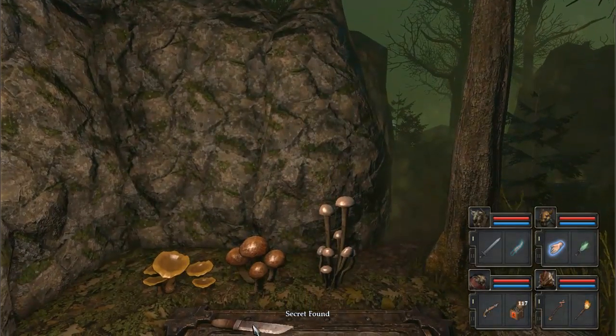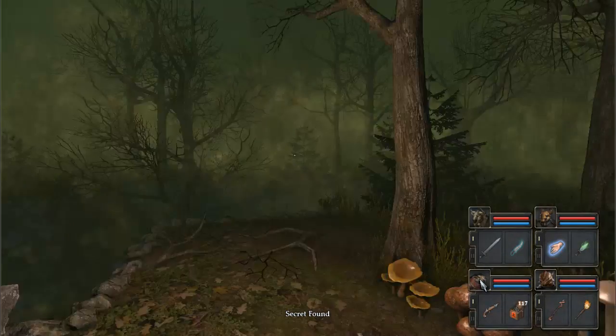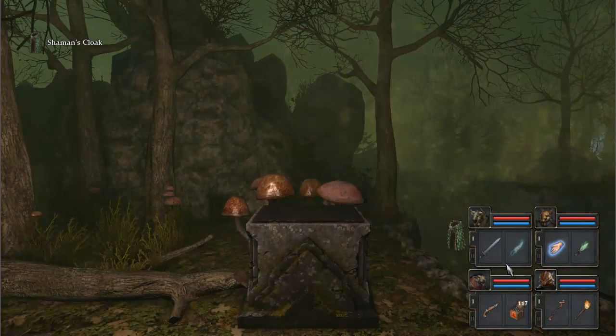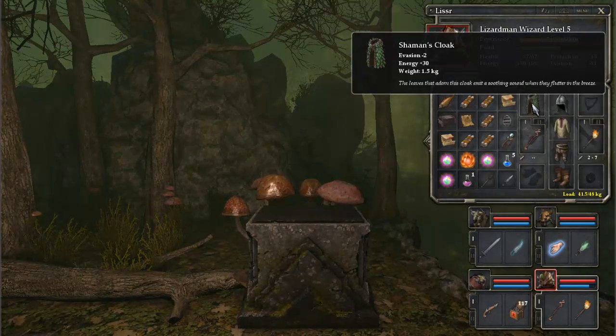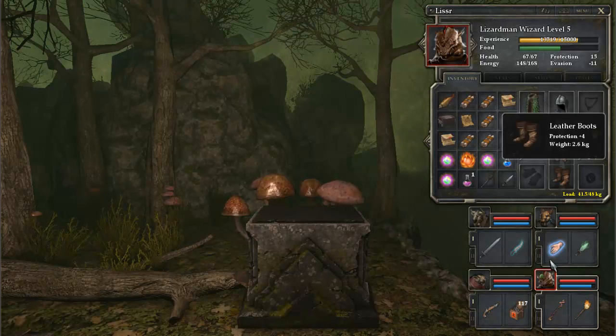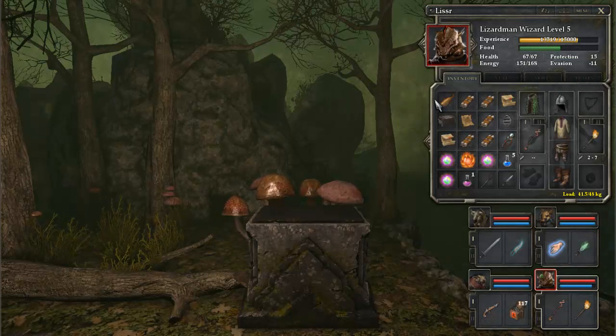We can grab this dagger back if we'd like. I think there's nothing else here except for this shaman's cloak. The shaman's cloak is pretty cool — it gives you plus 30 energy at the cost of minus 2 evasion, but I think it's worth it for all of that extra energy.